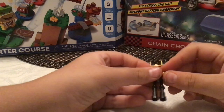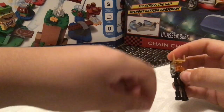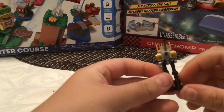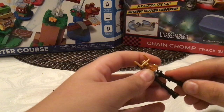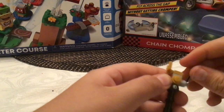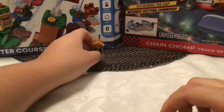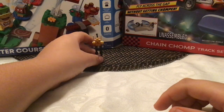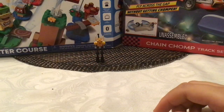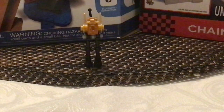And then you grab two golden studs and put them in the sights. So it's just like a little walker robot. And then there's like a little signal. And then it's supposed to be like a samurai robot build. Yeah, that's the samurai build.